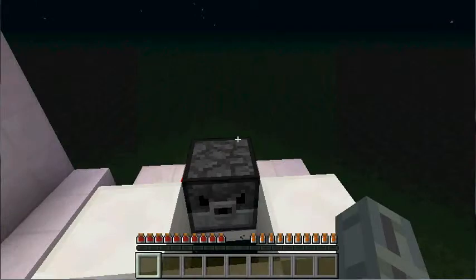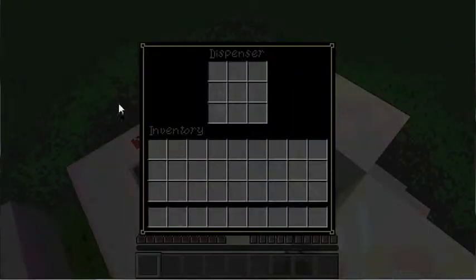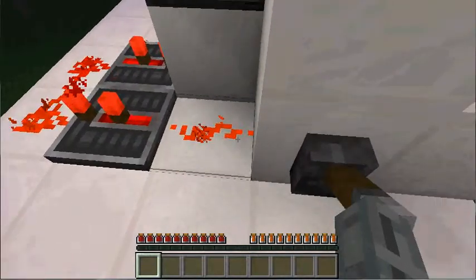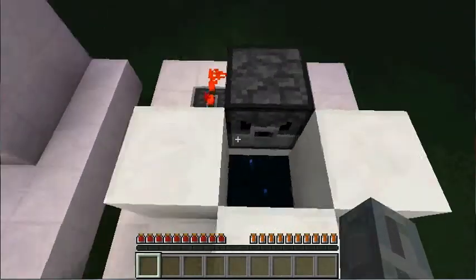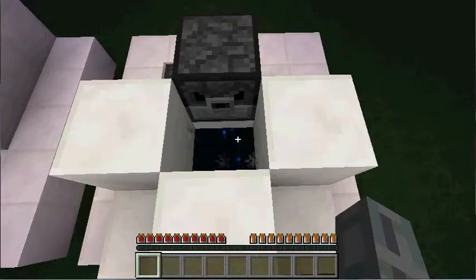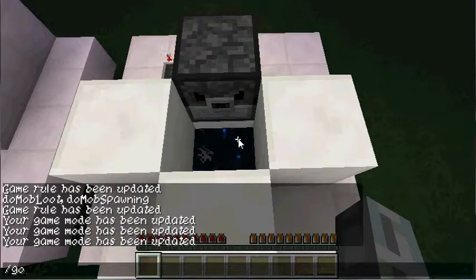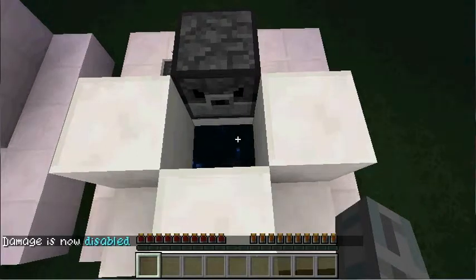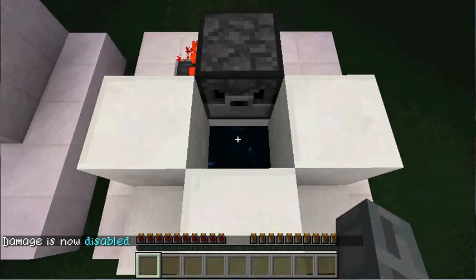All right guys, I am back. Our End Cannon is completely charged up, as you can see, so I can now turn it off by overloading it. I'm going to use — oh my — I have to turn off the damage so that I don't die instantly, because this is nine stacks of TNT.